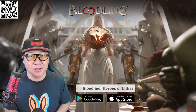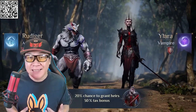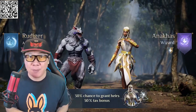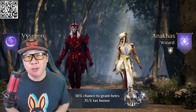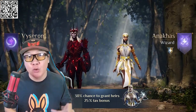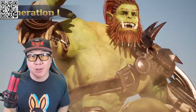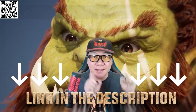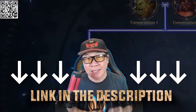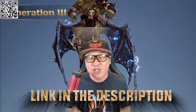Today's video is sponsored by Bloodline Heroes of Lithos. This game has one of the most unique game mechanics I've ever seen, and the game looks great. If you haven't tried out Bloodline yet, now's the best time to do so because the game has just had a huge update. Its new hybrid system is mind-blowing. Use the QR code on screen or the link in the description below to download and try out the game absolutely free, and you can get an amazing starter pack.